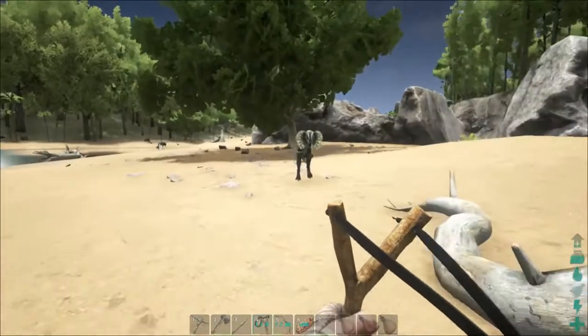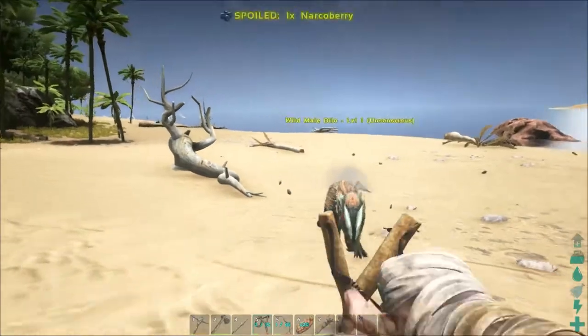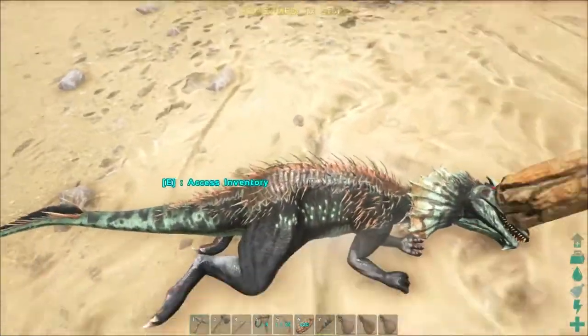Once again not too much burden on my pet, losing around a quarter of health. Now this is the dillo — he's a weak dino. You just have to avoid his poison spit which blinds you. They're easy to knock out, and as you can see only two shots with a slingshot to send him unconscious.